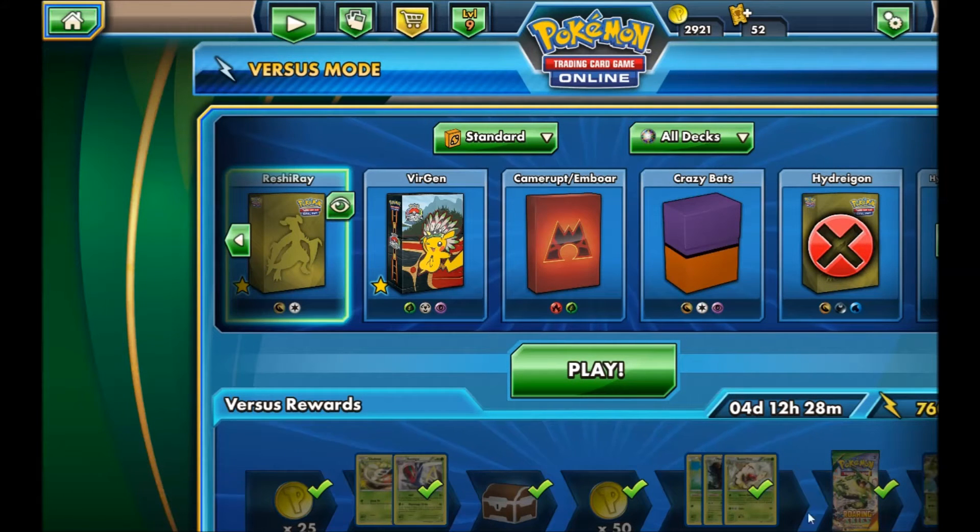We're first going to talk about the Versus Rewards themselves. Every time you win, you get 10 points. And if your opponent had the advantage at the start of the game, you get an extra 5 points. You don't get any points for losing, so it's basically a win or bust. For those of you who are curious, it does not matter how you win — you still get the points.